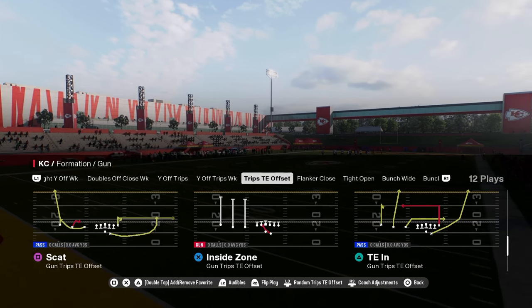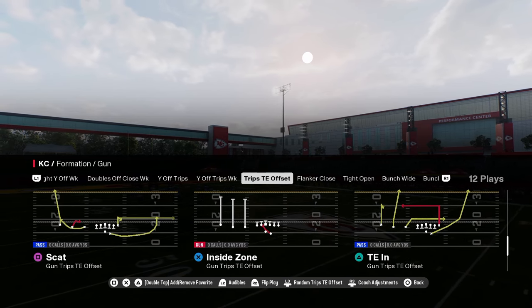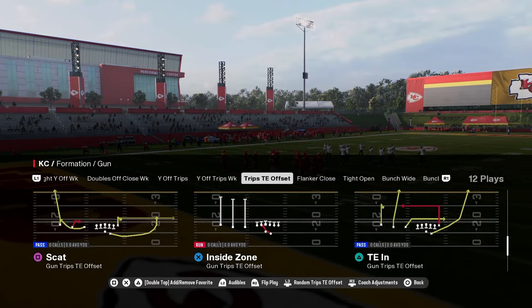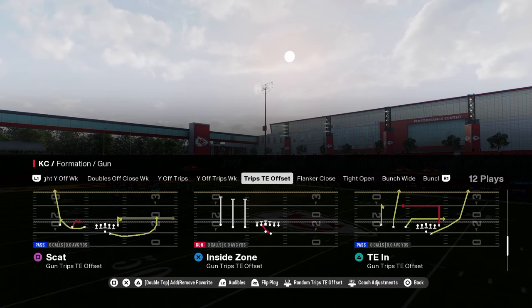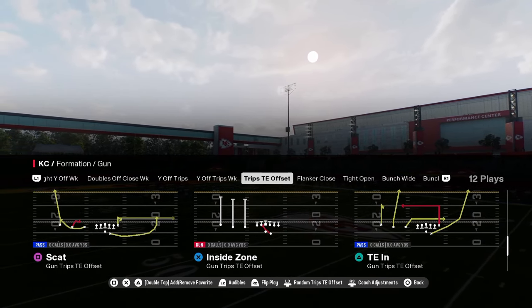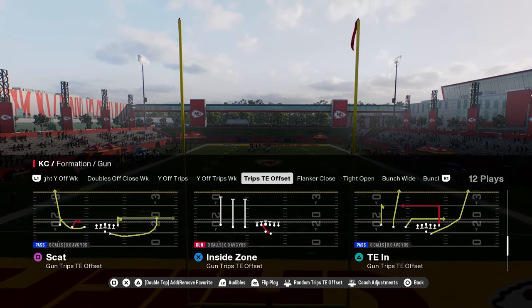If you guys want to get my entire Colts offensive ebook, it's going to be available in our School community. School.com slash Cody Ballard is the best place to take your Madden game to the next level. It's a full-fledged library of content for both Madden and NCAA — not just offensive and defensive ebooks, but also a ton of exclusive tips, tricks, and tutorials. It's only $10 to become a member, and you can sign up at the link in the description below.